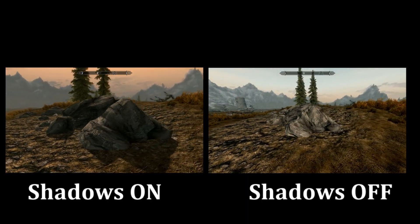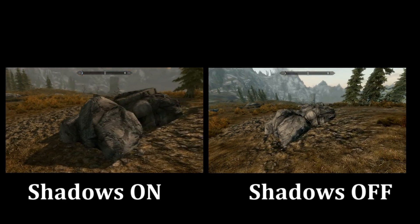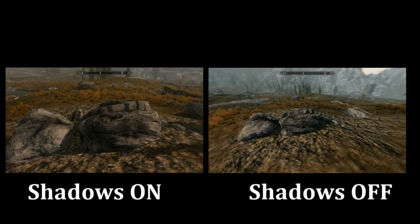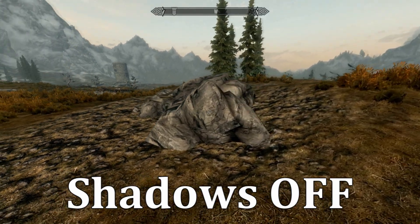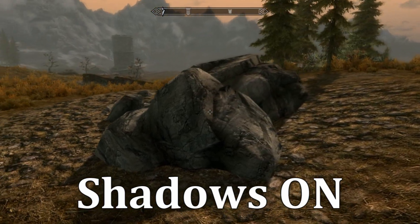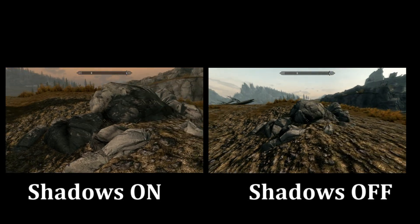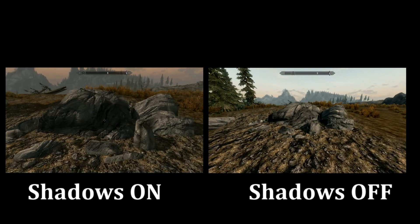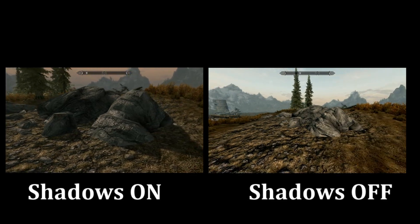I'm just gonna show you the difference between having these shadow options on or off. Check the video description for instructions on how to change this. As you can see, the rock self-shadowing helps quite a lot — it makes the environment look a little bit more natural. If you're having any sort of trouble running Skyrim with everything maxed already, you shouldn't be fiddling around with these settings since they do impact performance quite a bit. But if you have a computer that can handle it, it's definitely worth doing. It looks great.